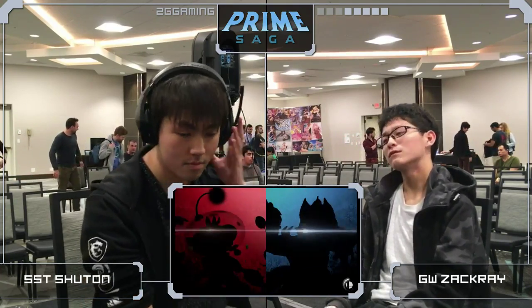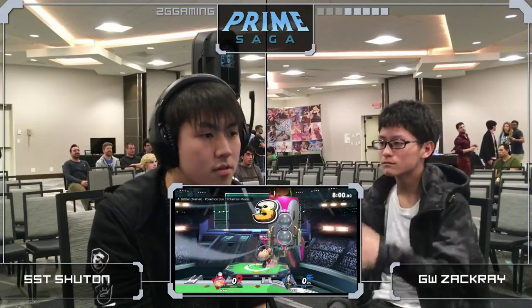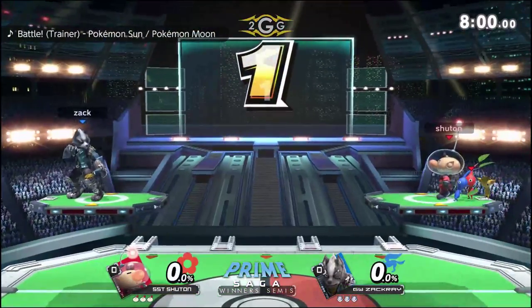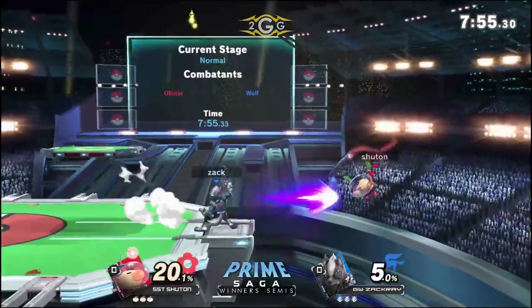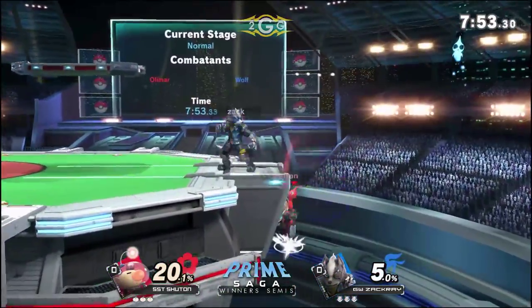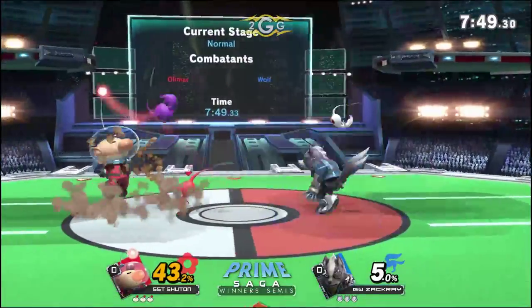This is going to be interesting. Wolf is one of the characters that a lot of people have found to be pretty good against Olimar, just because he has really good hitboxes for dealing with Pikmin, and he can combo really well. This is the matchup that Void uses to fight Olimar — typically instead of Pichu, because that's usually known to be a difficult matchup.